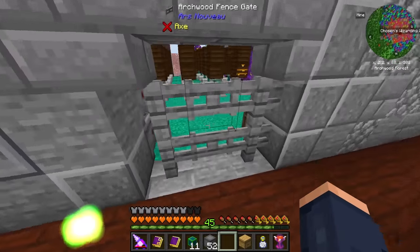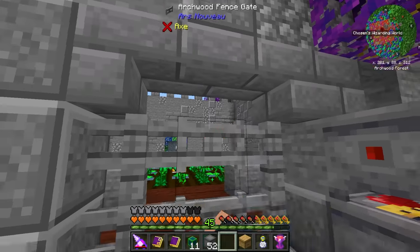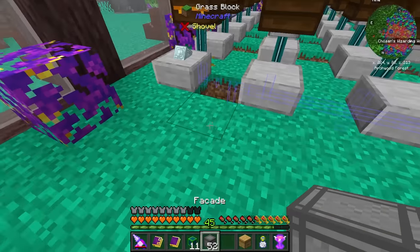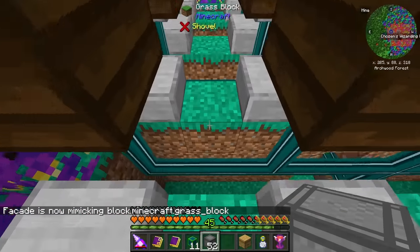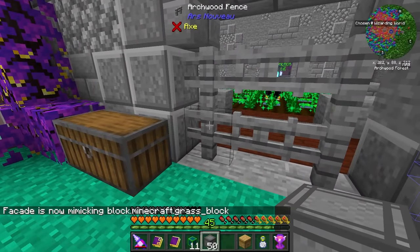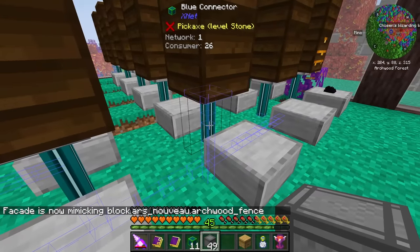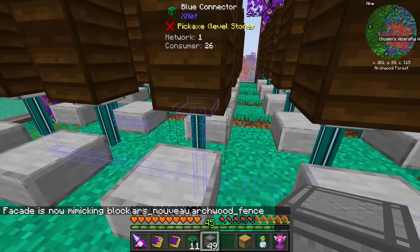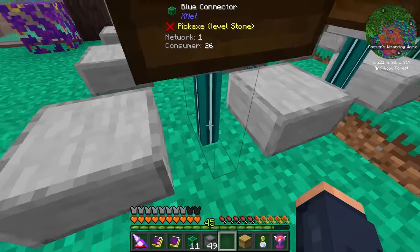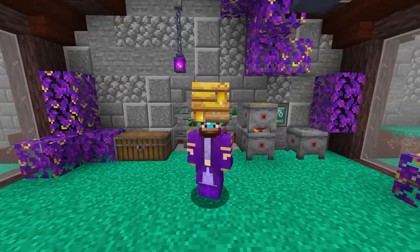It's pretty hidden and really nice, other than the fact that the fence doesn't connect to this side. This works wonders and can also work on things like a fence, though it doesn't work there because the block is too big. I think we'll end up using a solid block.